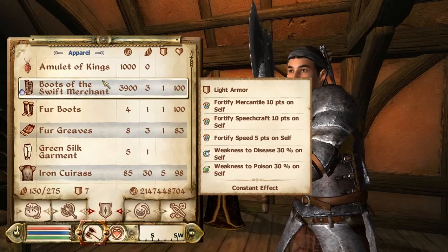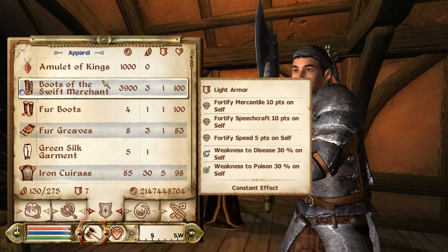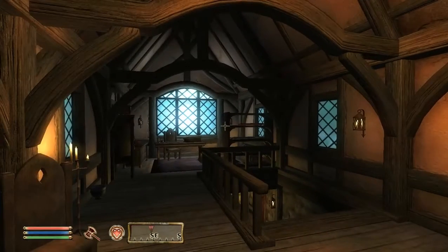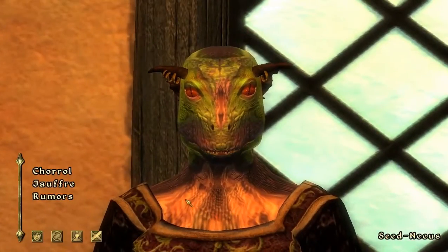The Boots of the Swift Merchant are considered light armor and fortify mercantile, speed, and sneak on self. However, they have two major drawbacks in the form of weakness to disease and poison — they have a constant effect on the player. This basically means that you can barter better deals and persuade people easier. I would recommend getting these boots.